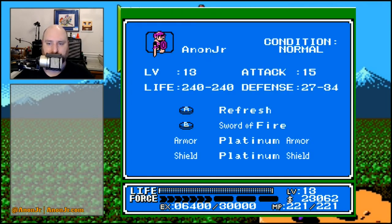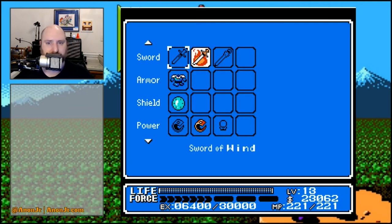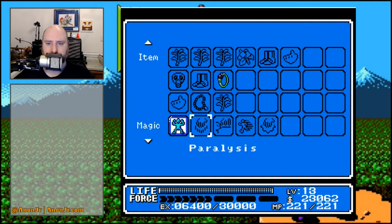When last we left, our heroes were in the town of Joel. We've been walking around with a sword of fire and some other good fun stuff. We got Recover, which lets us heal ourselves from poisoning and paralysis and that sort of stuff. Teleport, telepathy, paralysis — but let's be honest, Refresh is the one that you end up using the most. We got a couple of quest items. We got Shield Ring, which doubles our range defense, which is always nice.